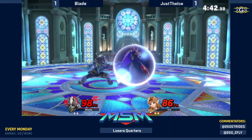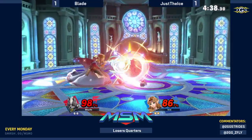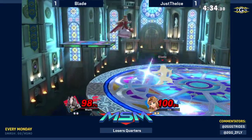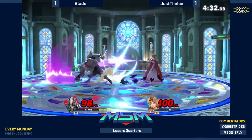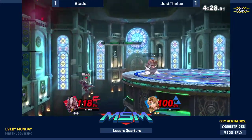Nice shield again on the neutral get up. Free punish — no! The slight startup of Wolf's smash attack was just long enough for Zelda to get the shield on top. Jump from ledge and Zelda's gonna retreat to the other side of the stage. Knight into F smash — not enough!